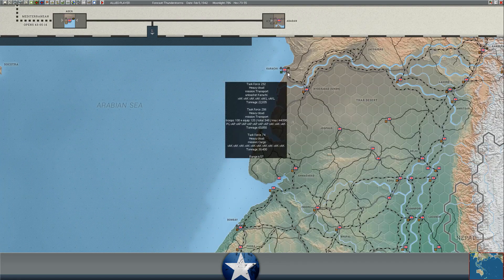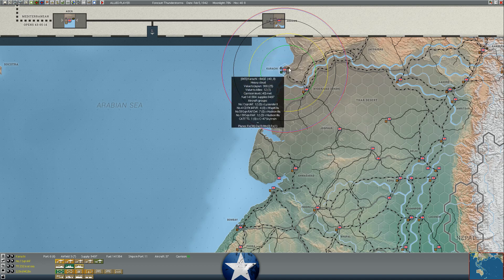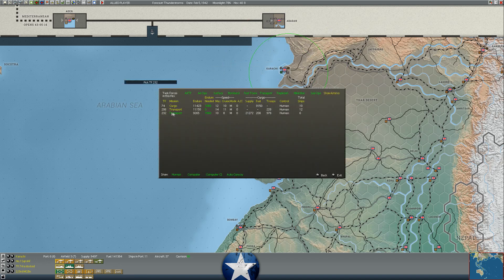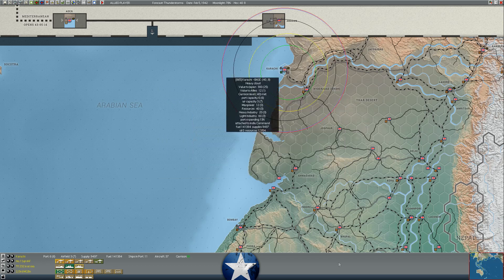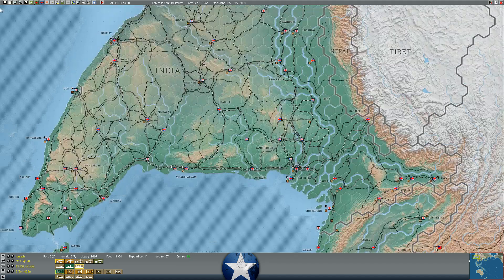We've got some RAF squadrons arriving at Karachi - Hudson 3As, 14 Hurricanes, Catalinas, and Blenheim Force, all unloading here. We can send them via the rail network toward the Burma border and across into Burma as well - that'll be nice.